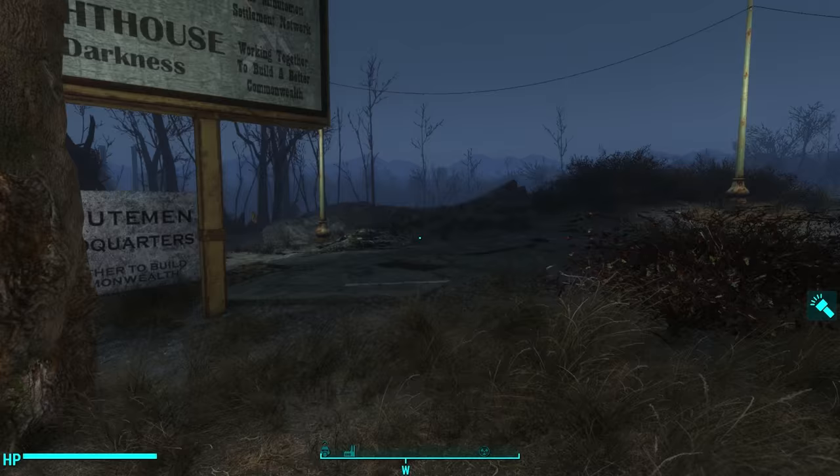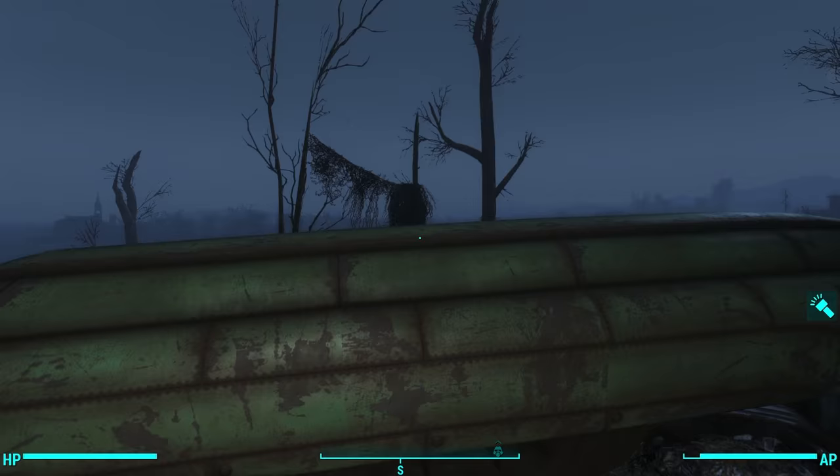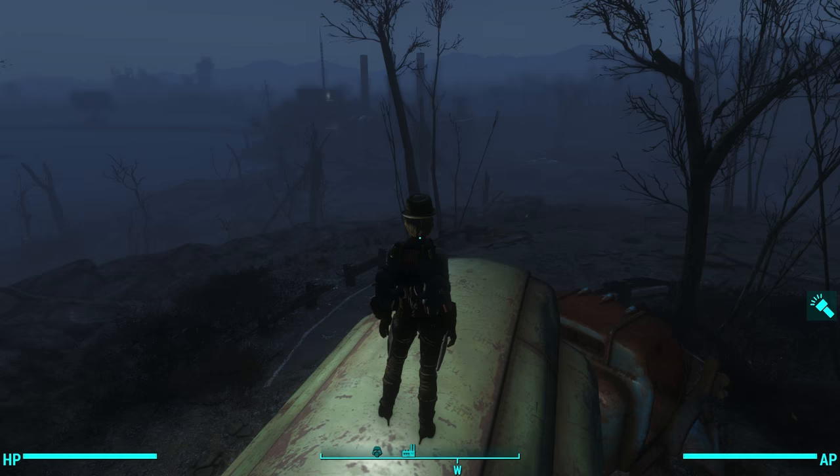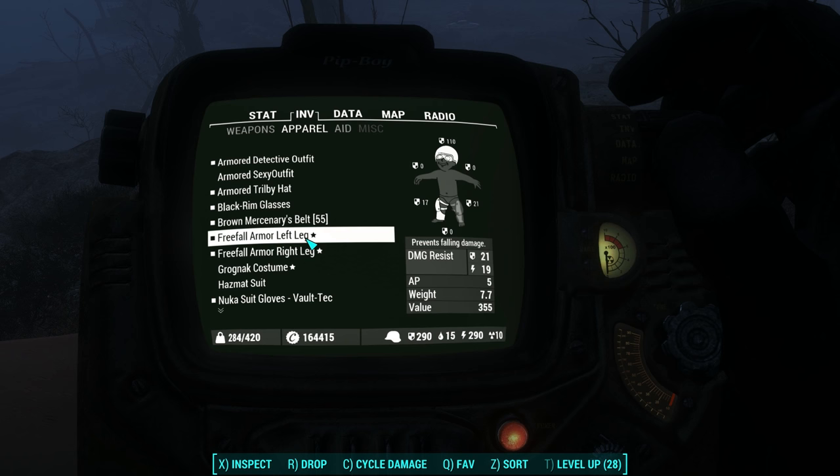Now many of my viewers have commented in the past and they've seen me drop from long distances and they've said, 'Oh Oxhorn, you play on god mode.' But no, I don't. I have these free fall legs equipped and the legs come in vanilla Fallout 4. I've got free fall armor left leg, free fall armor right leg.